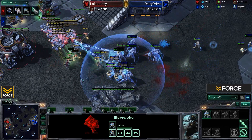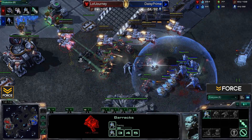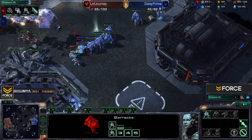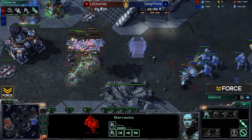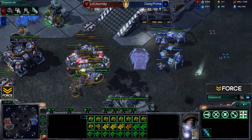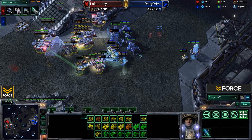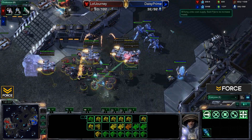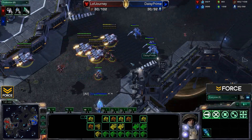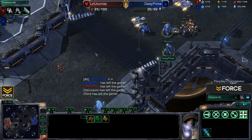He's got the resources to do so. More SCVs are forced to engage. Daisy continues to reinforce while stimmed-up Marines and Marauders continue to do what they can. No counter-aggression going on — Journey is obviously super focused on this push. As you can see, he was forced to come down with those SCVs to engage, and as a result he's actually further behind Daisy in terms of workers lost. But it doesn't matter — stimmed-up bio pulls forward and finally defends, taking the victory.